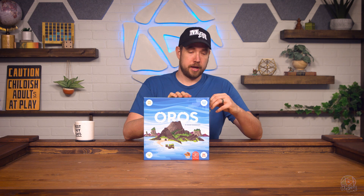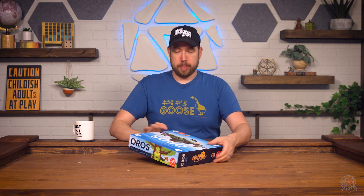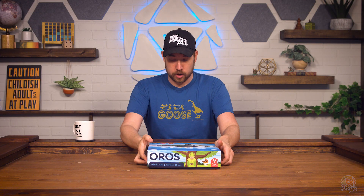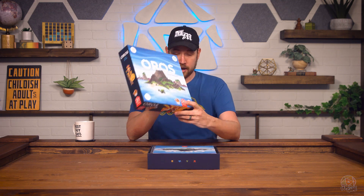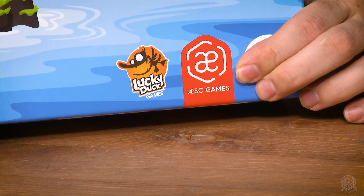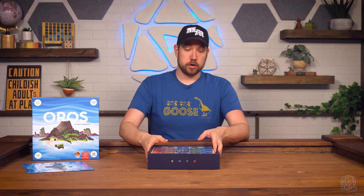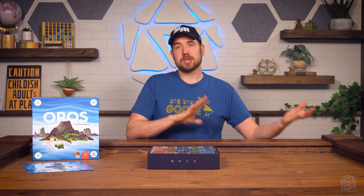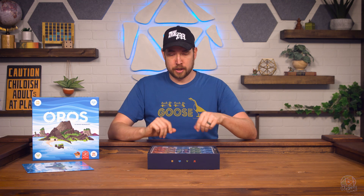We're going to unbox this board game because it's in a box and it needs to be out of the box. Oros from Lucky Duck Games, from AESC Games — two letters run together, I don't know how to pronounce that. We're going to unbox the main thing, and I actually have the wooden add-ons and the neoprene mat. Those are separate — they came to us in a regular box, so we're going to unbox those afterwards. Those are not what comes in the base game.